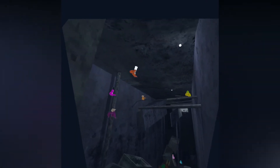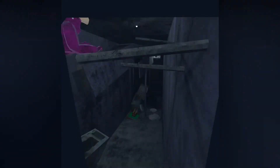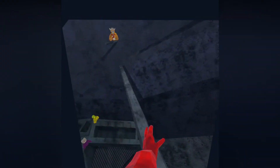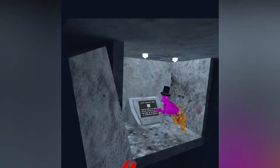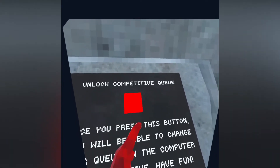Oh, you can hit that — okay, right there. Oh shit, no! Wait, wait, wait — got it! Oh my god, that's so weird. Do you know how to cross this part right here? No, I just got this. So first drop down and you'll just be able to do this. Once you press this button you'll be able to change your queue on the computer to competitive. Oh my god, it's so dark in here.